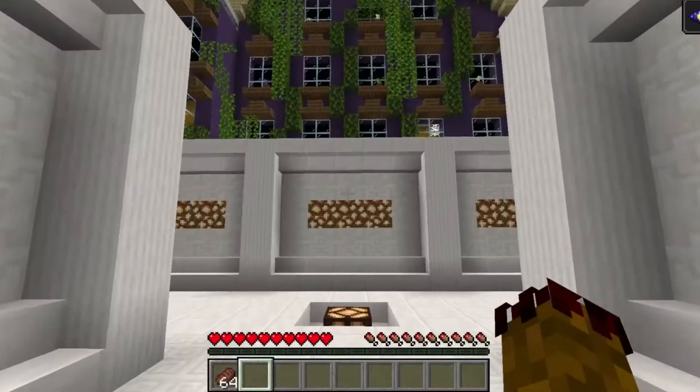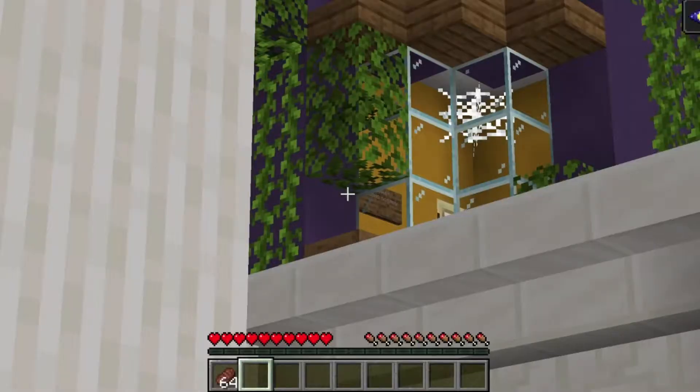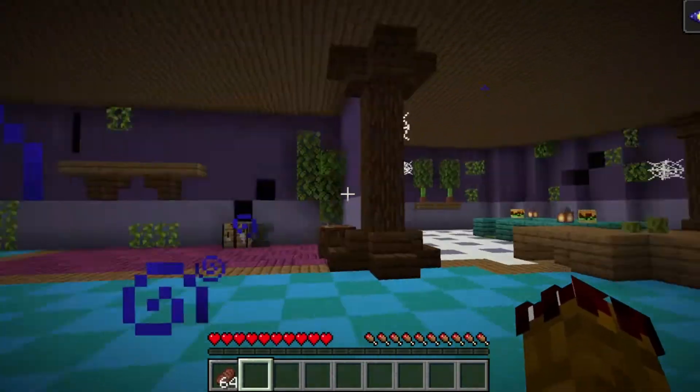This is a hotel map in Minecraft. The first thing we see is the hotel itself, and it is very abundant. There are even some dirty tricks here. I am spawned on the first floor and I really like it here. It has a deserted atmosphere.